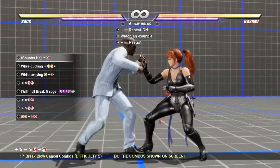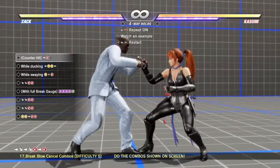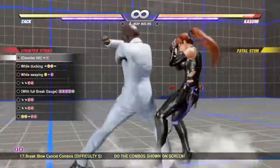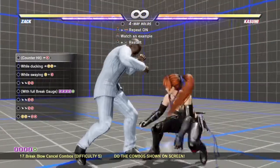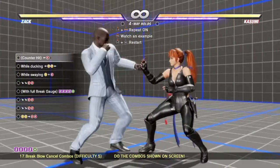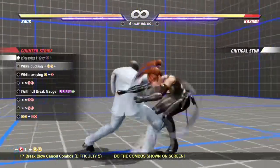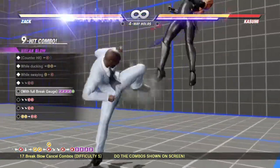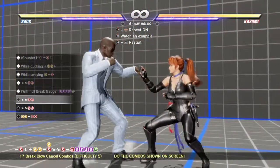After Zack lands, you're going to want to count the number of S's you press — aim for only four. After he does the final hi-yah, press that hold button to cancel the break blow. And then you can do down, forward, down, forward, kick, kick.